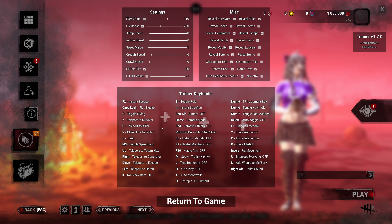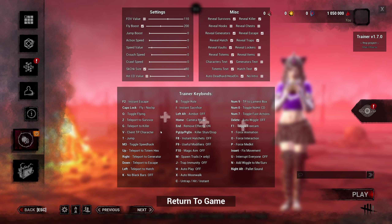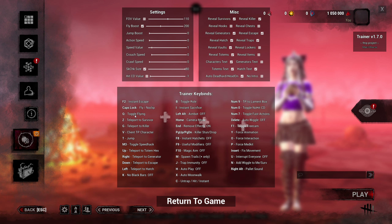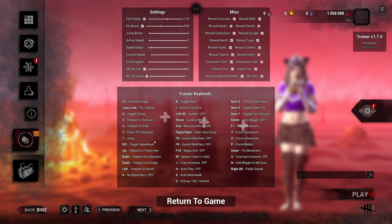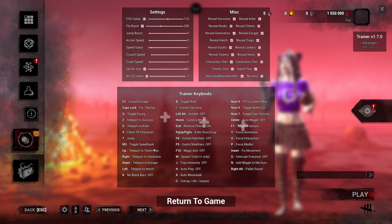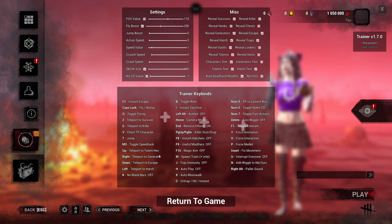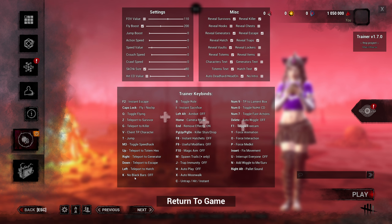If you're running from a killer and you just want to go through a wall, caps lock — you Houdini right through it. Toggle flying I don't really mess with — I think all that does is when you jump up in the air you press it and kind of hover. Teleport to survivors, teleport to killer, teleport to different objects — you can remap these. Toggle speed hack, teleport to totems, generators, escape, and hatch are all available.